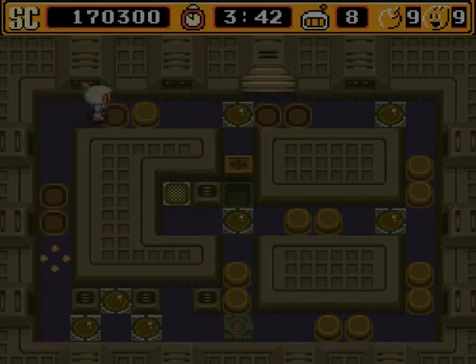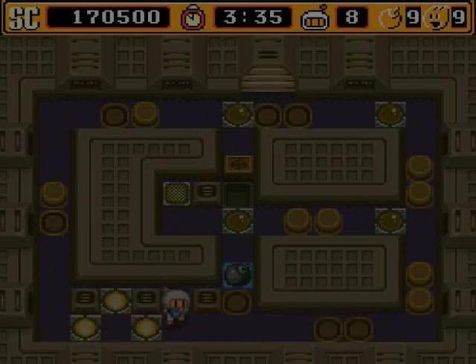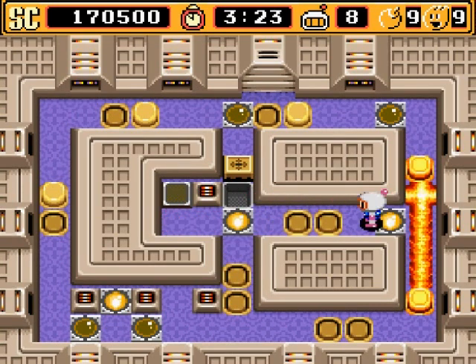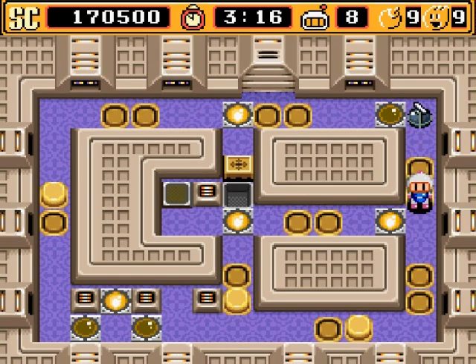They also take two hits to destroy, that's pretty interesting. There's something in the middle — it seems to be some sort of blocker. Oh, it turns on the lights. Needless to say it's the dark stage — the darkness is the stage gimmick. And this is kind of dangerous actually; I almost trapped myself in the corner because of those soft blocks.